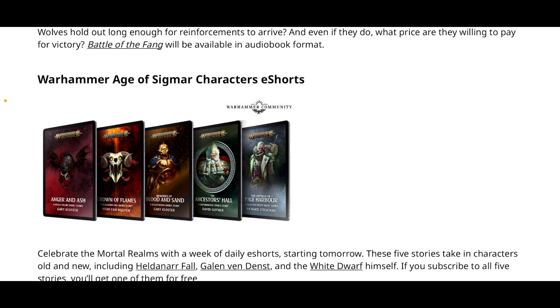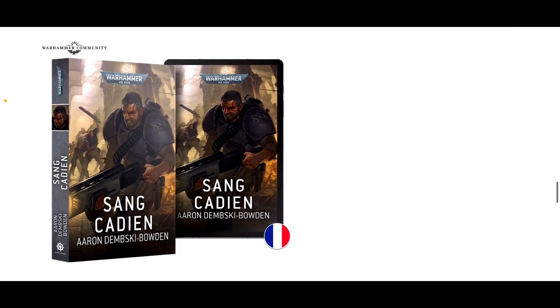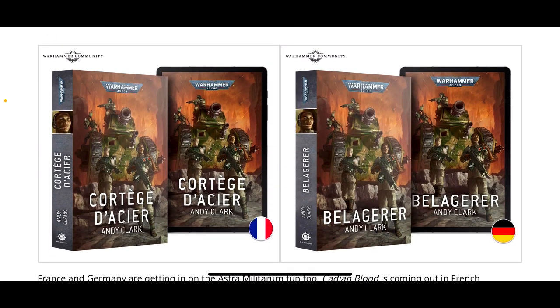There's also a bunch of Age of Sigmar character e-shorts: Anger and Ash, Crown of Flames, Blood and Sand, The Ancestor's Hall, and The Orphan of Pale Harbour — no pricing on those obviously. Then we've got some French and German releases, priced in euros only: Sankadian at €13.00, Cortez D'Arcière at €14.00, and Bellagera — I'm not sure if I'm pronouncing that right — at €9.00.